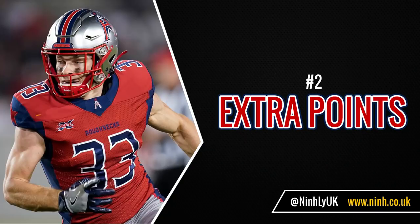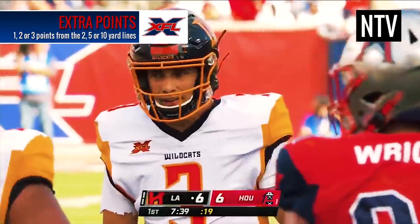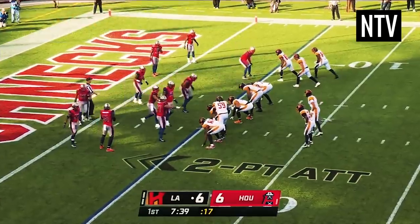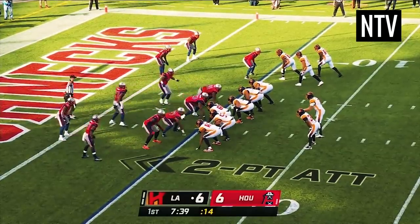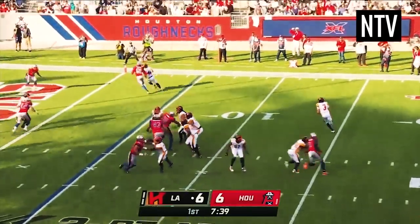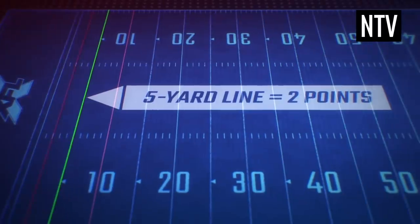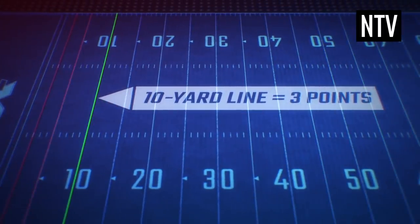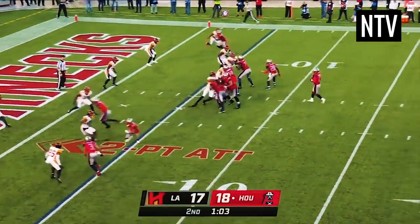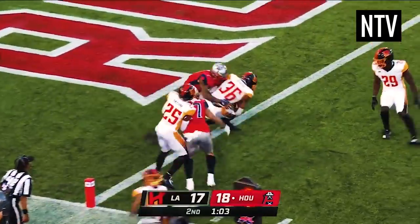Unique to the XFL, once a touchdown has been scored, you do not kick through the uprights for extra points. Instead, you have the chance of passing or running with the ball into the end zone again: one extra point from the 2-yard line, two extra points from the 5-yard line, and three extra points from the 10-yard line. Be wary though, as the opposing team can grab the ball and run towards the opposing end zone for the same score.